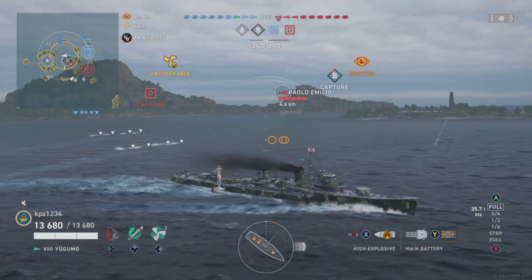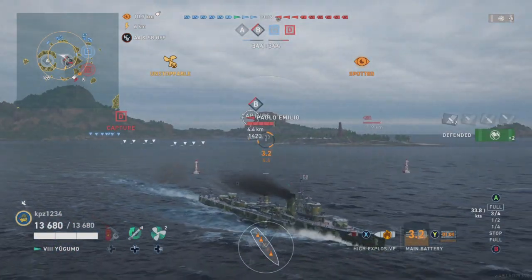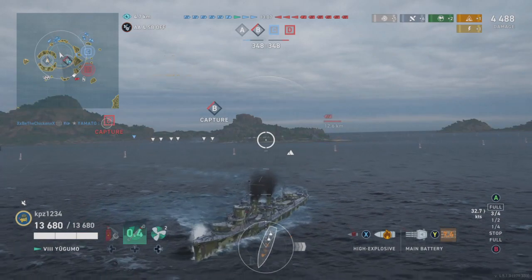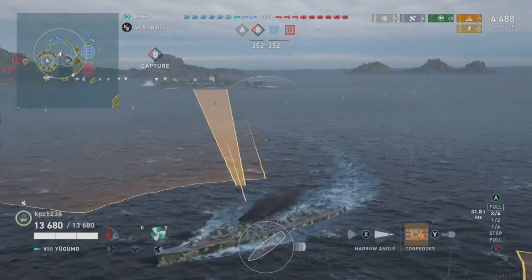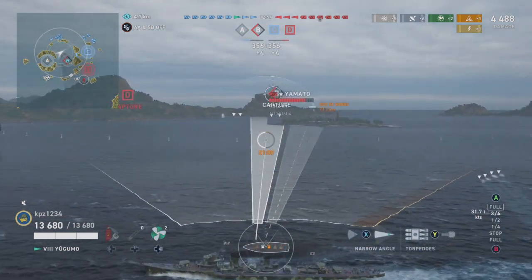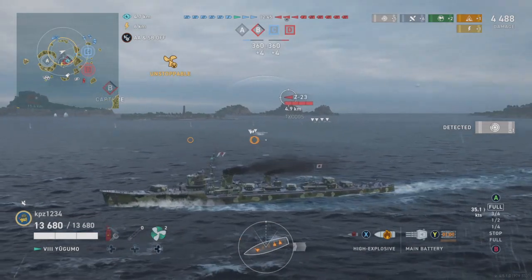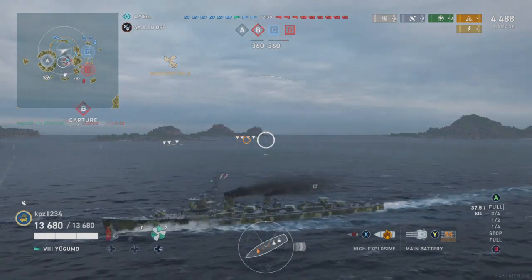Here is a Paolo Emilio. I do not want anything to do with a Paolo Emilio, although I will shoot at him because he has me spotted. We do get a reset and actually set him on fire. He immediately damage cons. So I'm going to hit my reload booster and put one salvo on either side of this island - that way, if he comes down on one side he'll get hit, if he backs up he'll get hit. Maybe this wasn't the greatest idea, but I did it anyway.